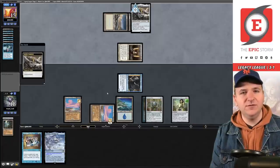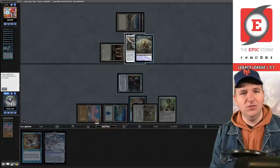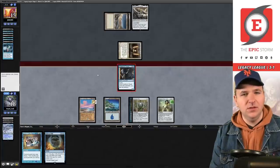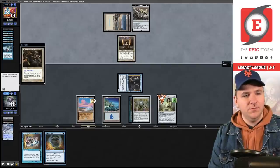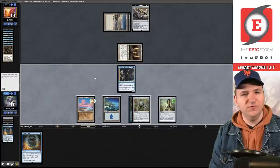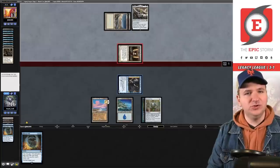We hit another Sneak and pass the turn. The plan here is to bounce the Germ token. They put equipment from hand onto the battlefield — it is Kaldra Compleat. Tap the Sneak; we want to bounce the Germ. Force of Will — get in there. Two mana — they want to blow up my Chalice. I think I'm willing to fight over this; Force of Will pitching the second Paradigm Shift. They have four cards in hand — draw another Force of Will. Attack.